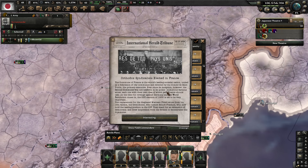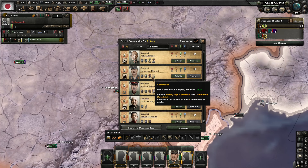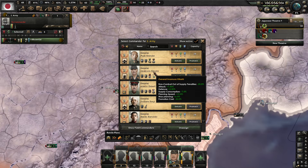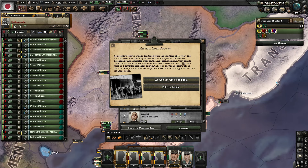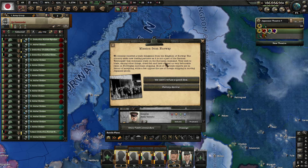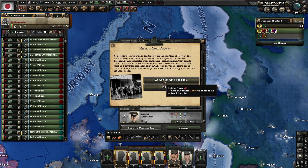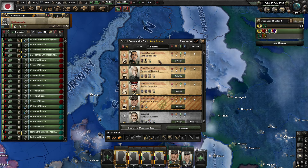Orthodox syndicalist elected in France. We received a delegation from the Kingdom of Norway seeking new trading partners — they're not part of the German Reichspakt. They've offered favorable rates on Norwegian merchant shipping and dried fish. Most of our trade experts favor accepting. We'll accept — lose 20 political power and gain 75 convoys. That's a pretty good deal. Hata Shunroku will be our main Field Marshal.